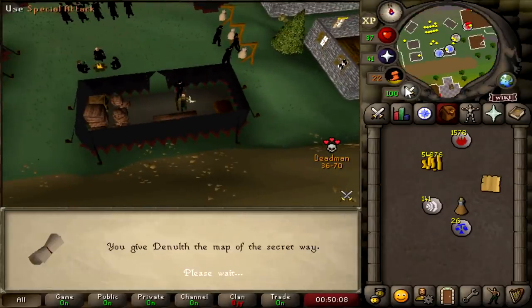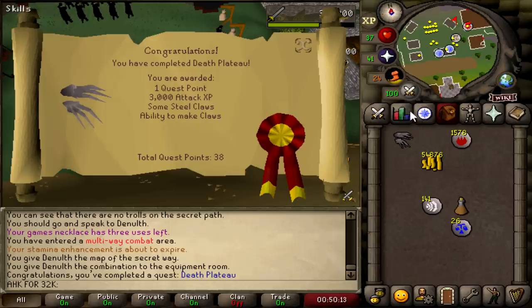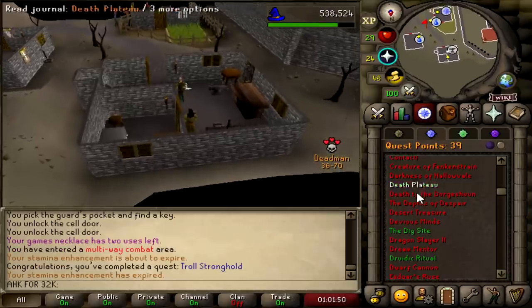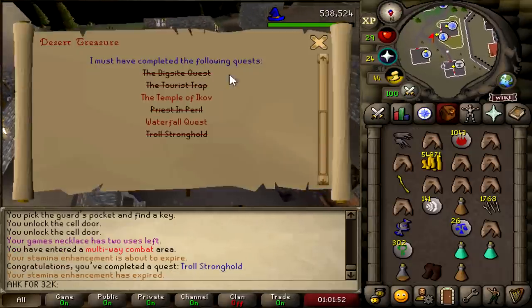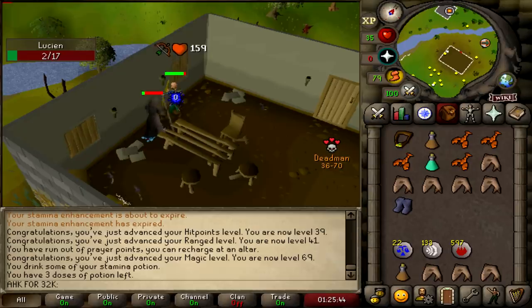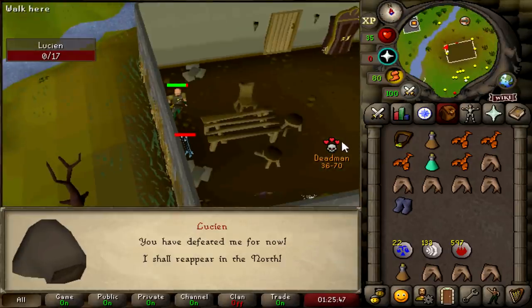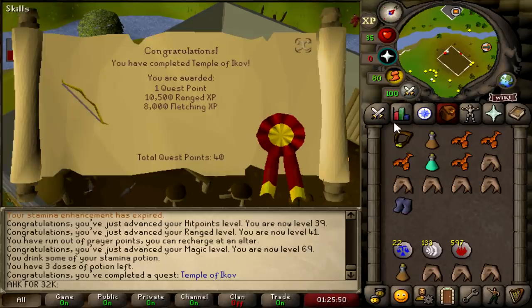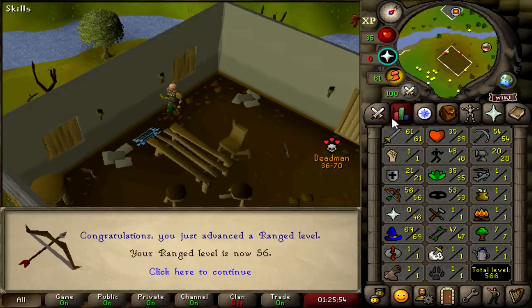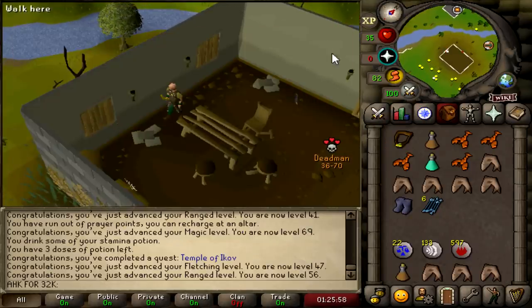That should be Death Plateau completed, which means we can go start Troll Stronghold, which will be very, very nice — 3k attack XP as well, putting me at 61. And that is Troll Stronghold completed. Let's go check the quests we still need to do for Desert Treasure: Temple of Ikov and Waterfall Quest. We're going to go get started on Temple of Ikov. And that is Temple of Ikov completed, which should get us a very nice amount of range levels — 100k XP, all the way from 41 to 56 range. Last thing we need to do before Desert Treasure is the Waterfall Quest.